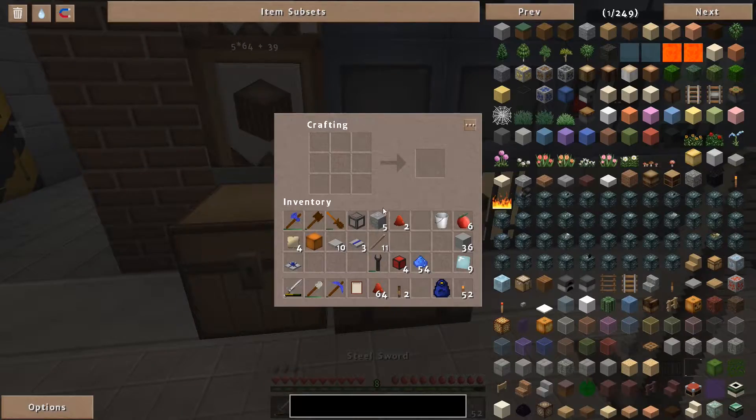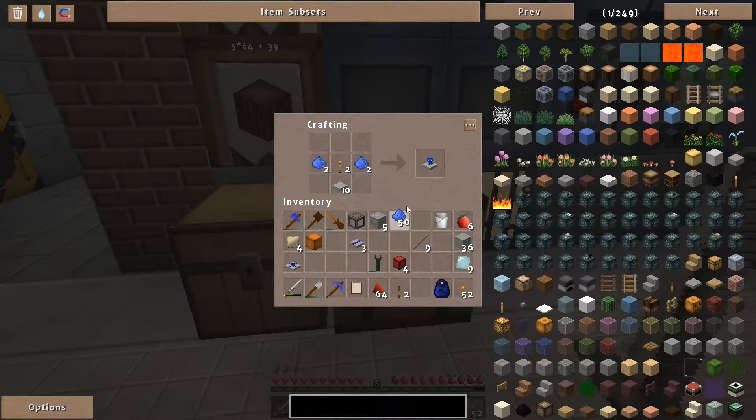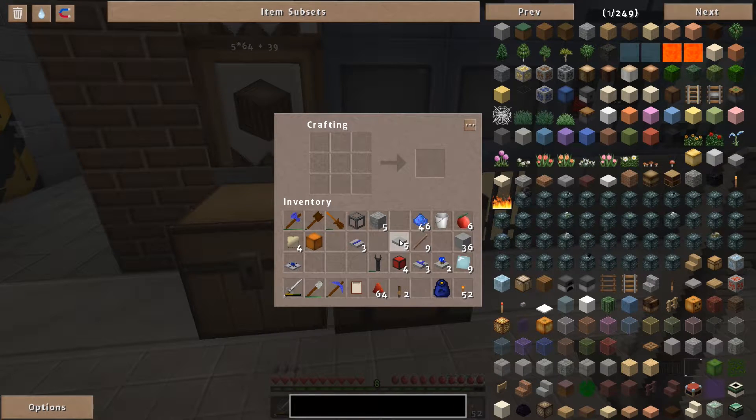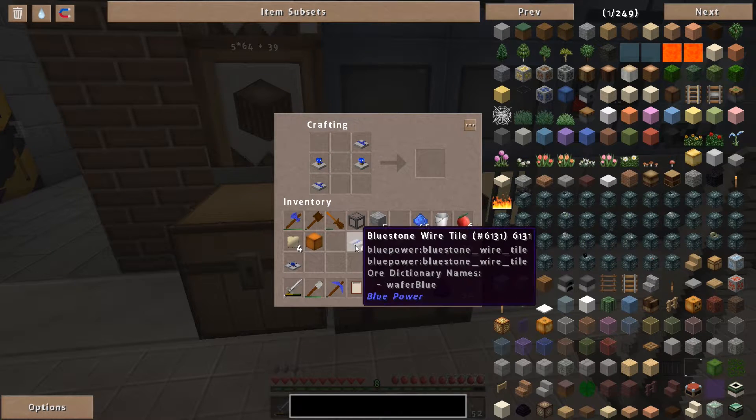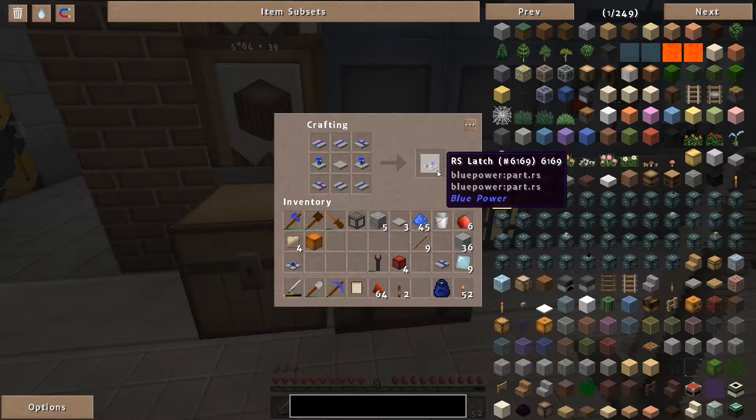The second gate is called the RS Latch. For the RS Latch I need some redstone torches and some cathodes, some anodes, and one more bluestone wire. The RS Latch is crafted like this — two and two, with an empty tile in the middle. RS Latch.